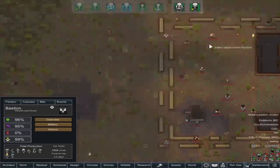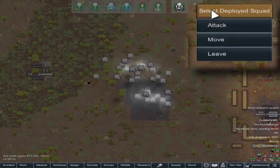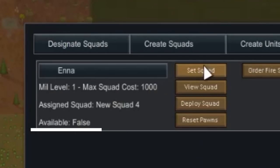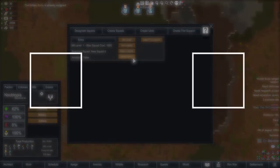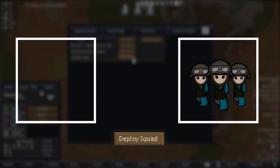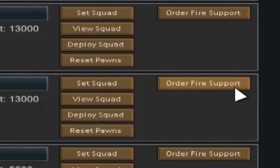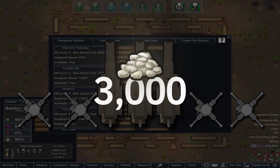To use your army, click the 'Deploy Squad' button, then choose the landing spot for your soldiers. During combat, controls on the right of your screen let you give basic commands. Once used, the squad goes on cooldown — but if you have the same squad assigned to a different settlement, you can still call it in from there. You can also use the 'Order Fire Support' button after constructing an artillery outpost building in a settlement. Fire support costs 3000 silver, which is pretty cheap when you really need it.